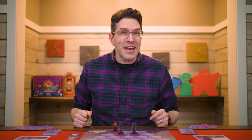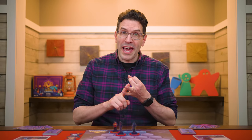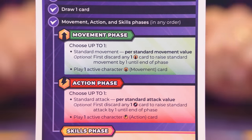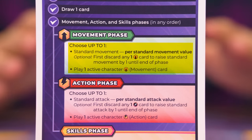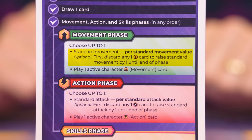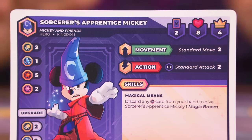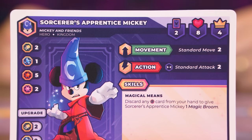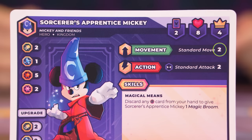Now we move on to the main phase, where you can move, perform one action, and activate any number of skills — in any order, or skip any of those options. There are two ways to move but you can only pick one. For a standard move, check the active character's standard move value on their ability card — for Sorcerer's Apprentice Mickey, it's two spaces. Before moving, you may discard any one movement card from your hand to add one to your standard move value for this turn.